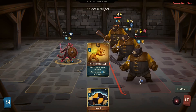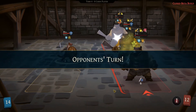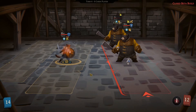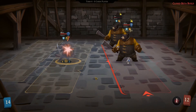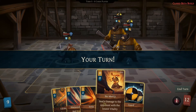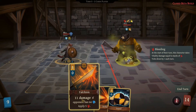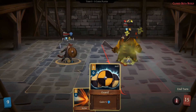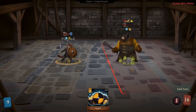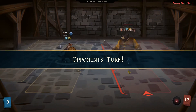Otherwise they would get retaliate, which would be really really bad for us. This one is dead. These two are gonna hit me for six. I feel like I'm playing way better with only one character. This guy is gonna die from poison so we're only gonna have one left. The no mercy actually hit him but that's okay — the bleeding is gonna kill him so he's not gonna hit us.